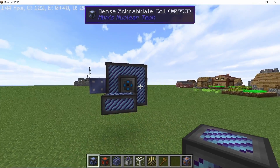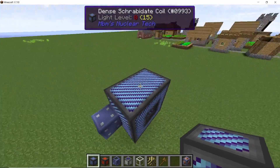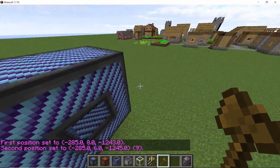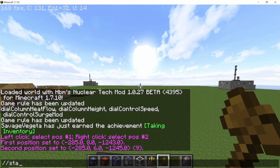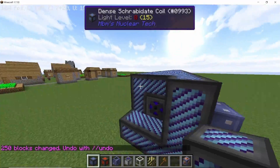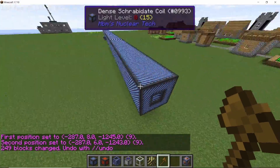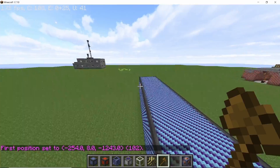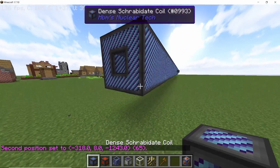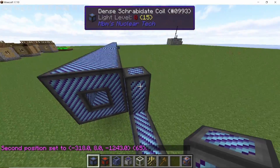Now we want to make this entire section total 65 blocks long with a hollow section in the middle. Extend each side by 31 more blocks — that's 32 on one side and 32 on the other side, with one block in the middle, making it a total of 65 long. That's one 65-long segment of shirby-dead coils.